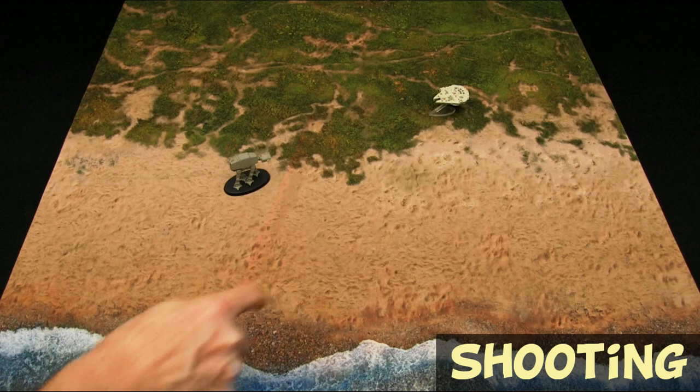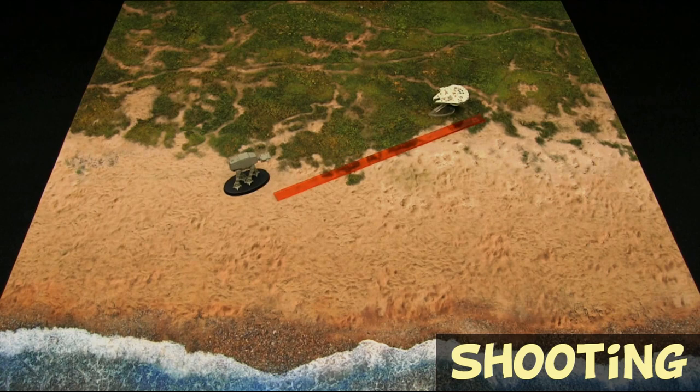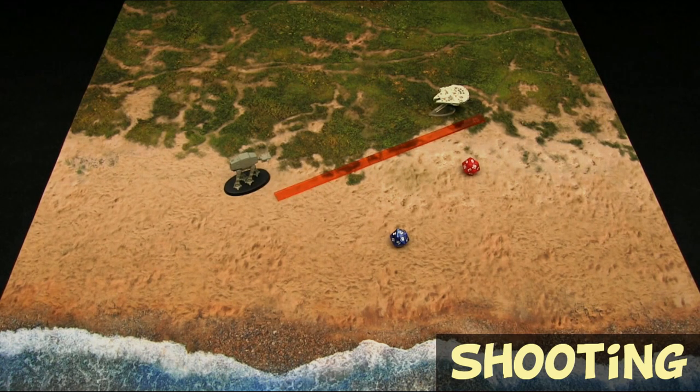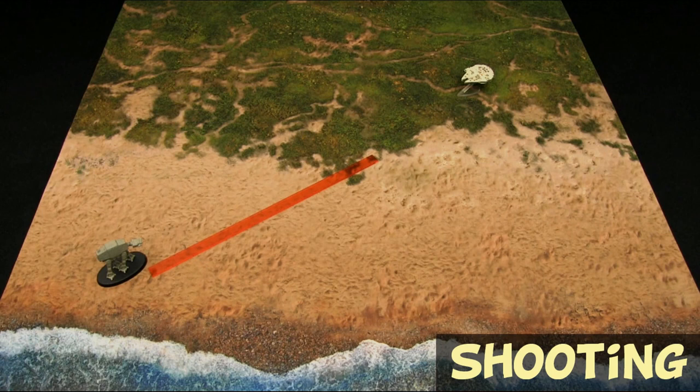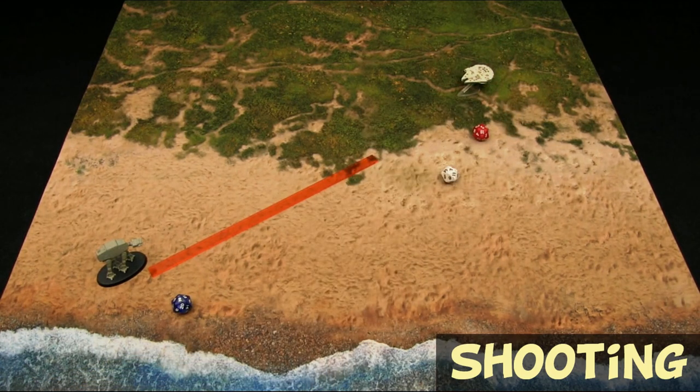Once you have declared your target, go ahead and measure the distance. If the target is within 12 inches, both you and your opponent roll 1D20. Were your roll to exceed your opponent's roll, you deal 1 wound of damage — ties are re-rolled. If the target is further away than 12 inches, to a maximum of 24 inches, you roll 1D20 for the attack and your opponent, due to the increased ability to evade the shot at longer distances, rolls 2D20s and takes the higher of the two. So in this case, we rolled a 2 over here and a 2 and a 4 over there, so we take the higher of those — a 4. That shot misses at long distance.